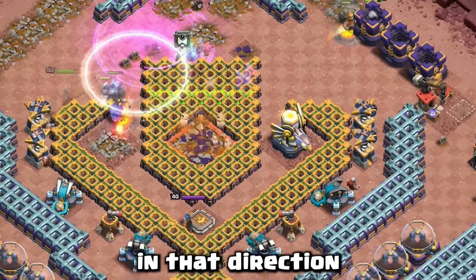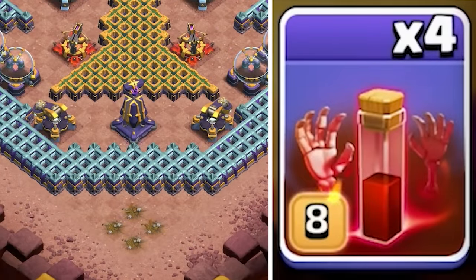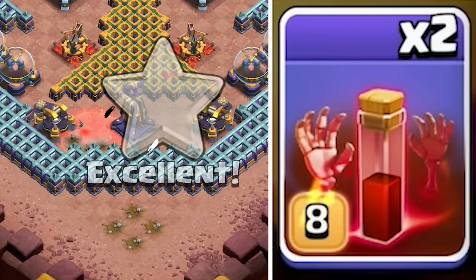Everything should be moving in that direction — sometimes the minions do move to the right. Skeleton spells: one to the left of the monolith at the bottom, one to the right.